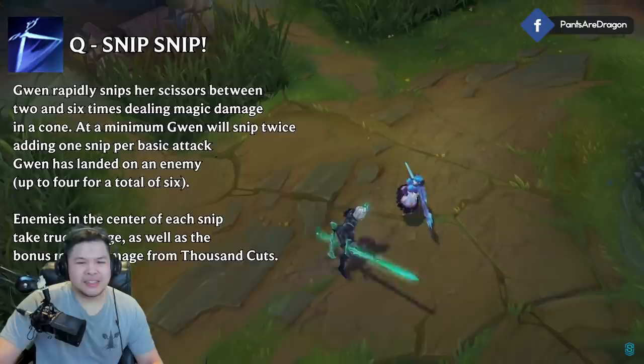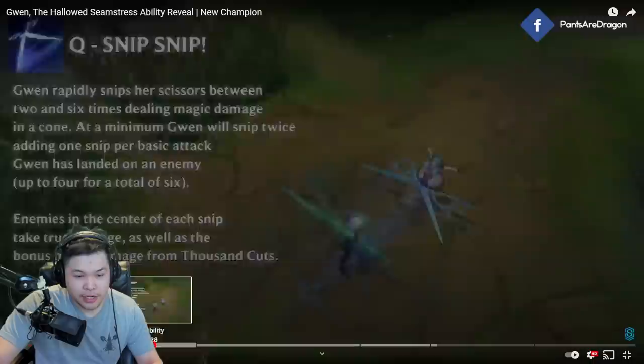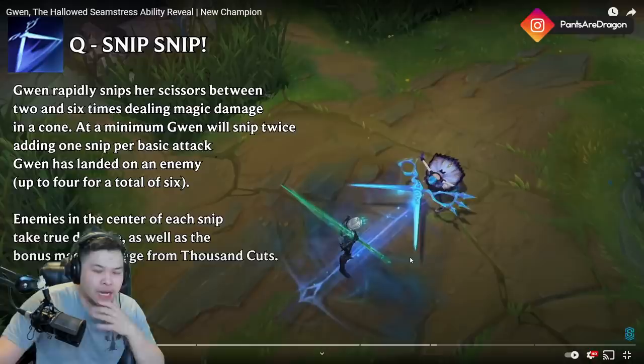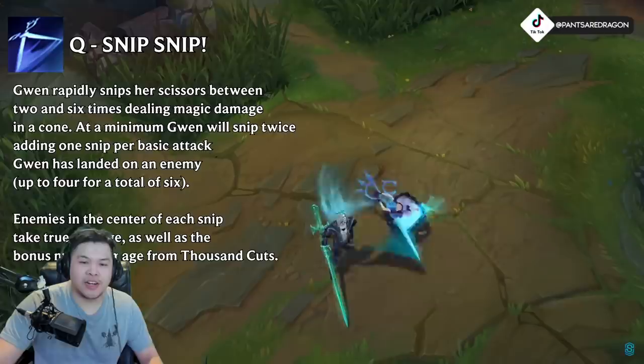So in the center — you guys see this line right here? That's the true damage I think. Enemies in the center of each snip take true damage, and then the outside of it is not going to be true damage, so you have to be accurate. Maybe she has some CC ability to guarantee the true damage, I'm not too sure. And she's fighting Viego — ironic.